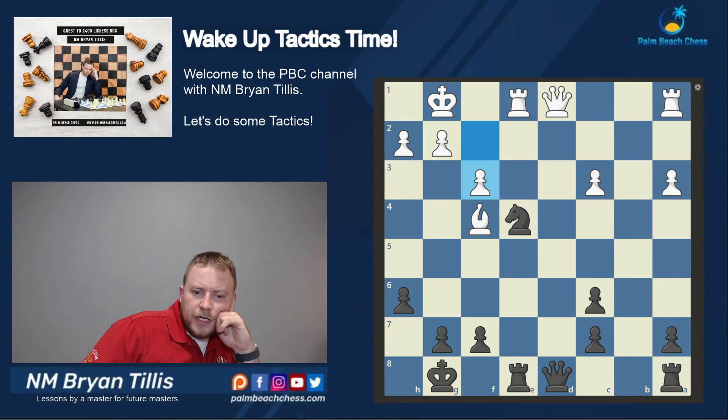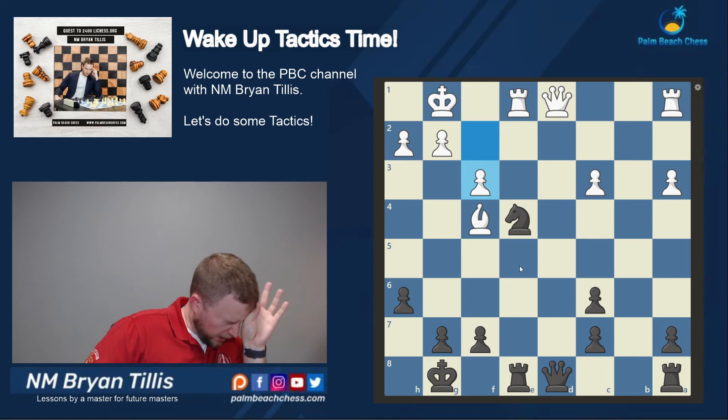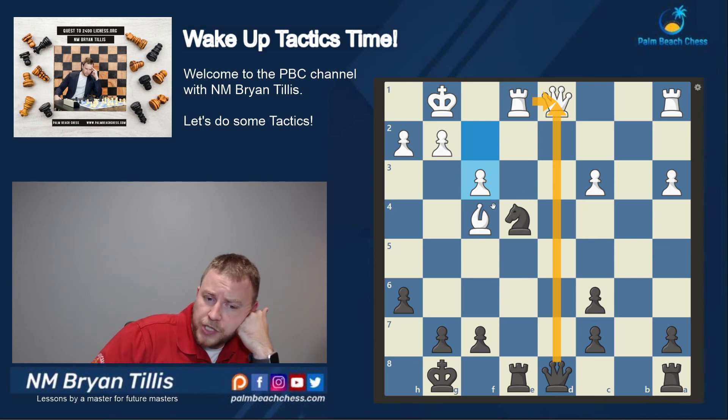I want to trade queens and then go knight takes c3 because the bishop is in a precarious position. Knight e2 check will hit the king and bishop. So I look at the most forcing moves to facilitate this tactical theme, starting with queen takes. Assuming he takes with the rook, after knight takes c3 I'm hitting his rook, so the rook moves. Even if it goes back to e1 to cover e2, I have knight e2 check — he can sacrifice the exchange and I'm up material, or not sacrifice and lose the bishop.